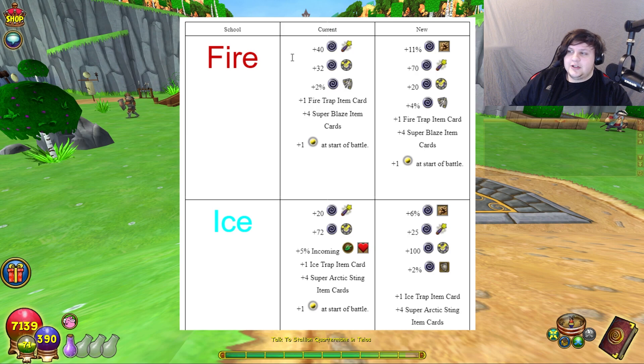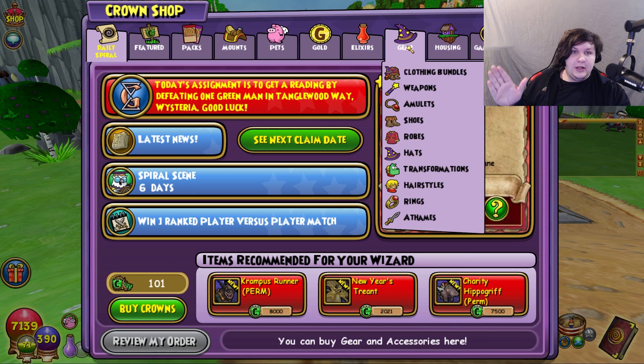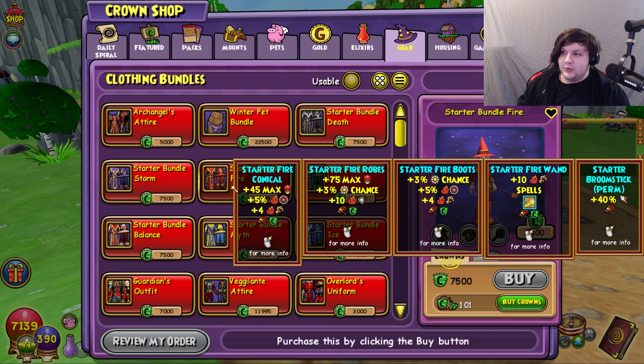With enough lollygagging, let's get into it. The original Sword of Kings for Fire gives 40 universal crit, 32 block, 2 pierce, a fire trap card, four super blaze cards, and a pip. This is garbage — critical doesn't even really do anything anymore, 30 block isn't going to make you want to use it, and the 2 pierce isn't enough to convince you. It doesn't give any damage. So I gave it 11% damage, which is fair because that's only 1% more than the Skyron Hasta — and only 1% more than the starter fire bundle's wand. So at level 76, you're getting a wand that gives 1% more damage than a wand you can get at level one.